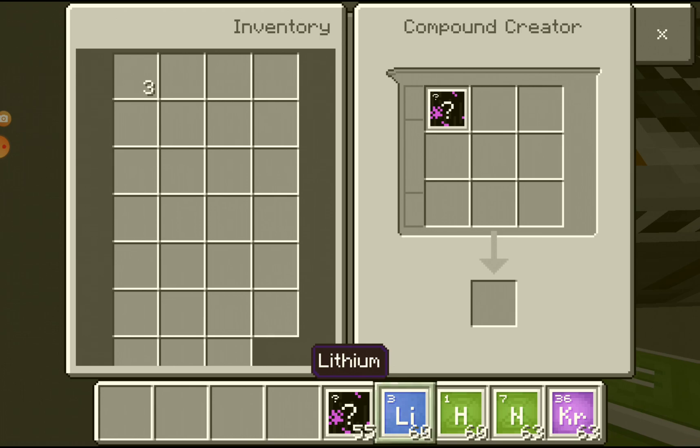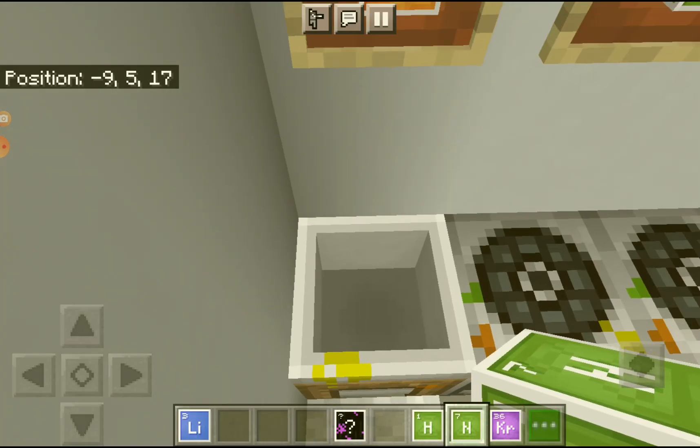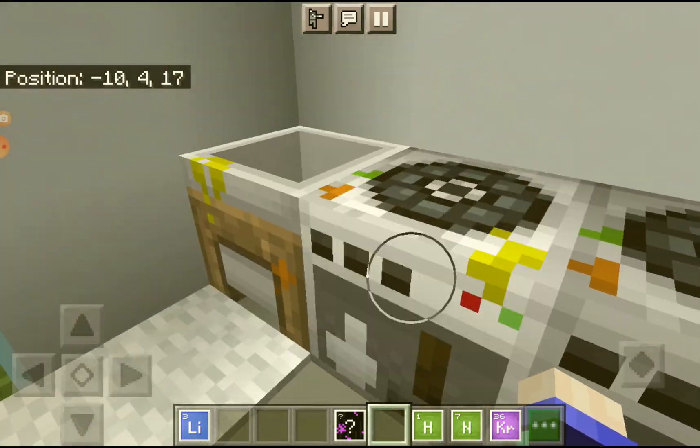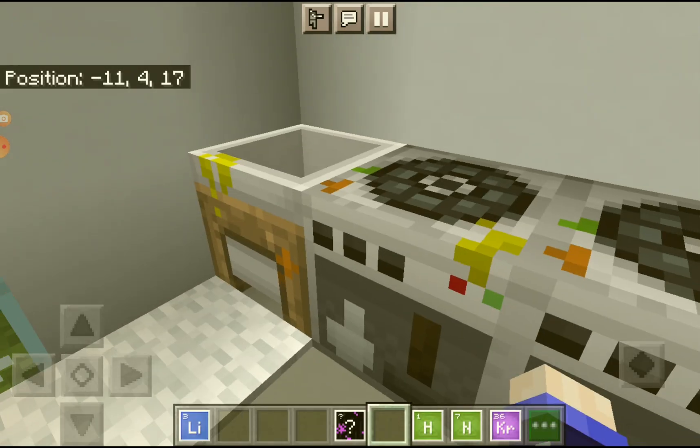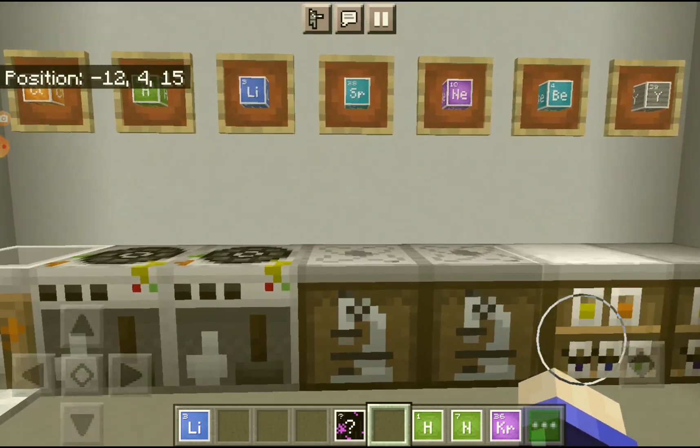This one is a compound creator — I think it's supposed to make something if you mix them up correctly, and it's supposed to give you something. This one is a material reducer — I think it reduces the chemical into something, like krypton into something else.